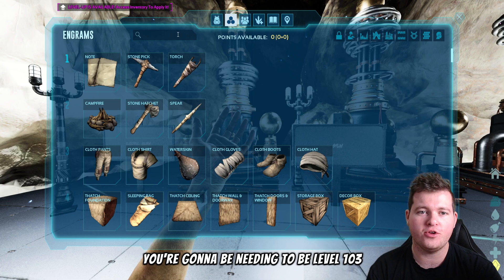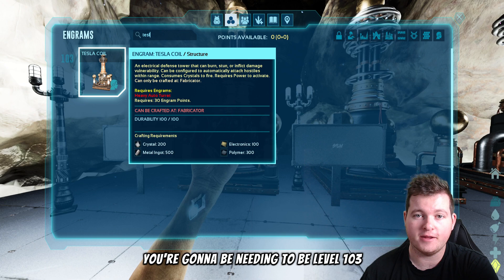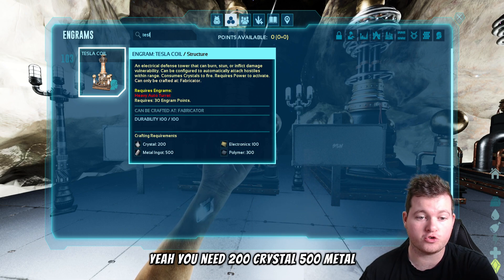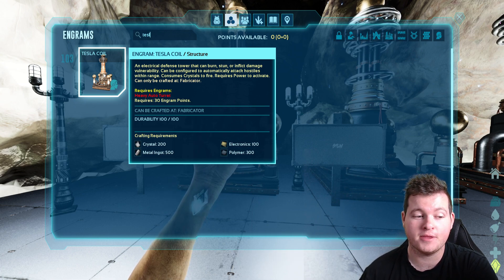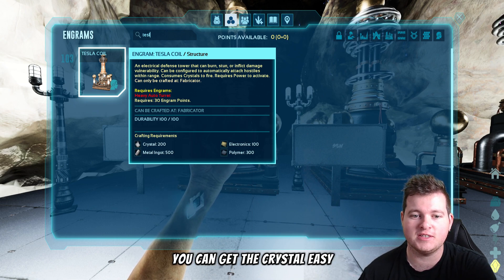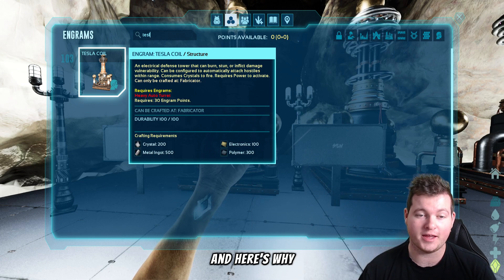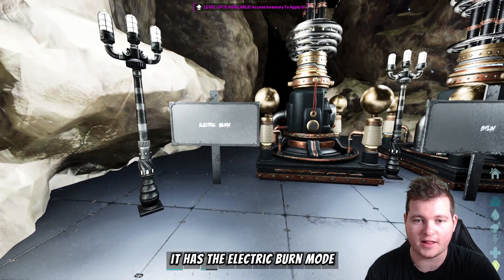First off, the Tesla Coil requires you to be level 103, which is pretty high, but you can make them in the fabricator. You need 200 crystal, 500 metal, 100 electronics, and 300 poly. Poly is easy to get — you can kill penguins for it. Crystal is easy, electronics are 100, but the metal is a bit costly because you'll need at least three on your death wall.